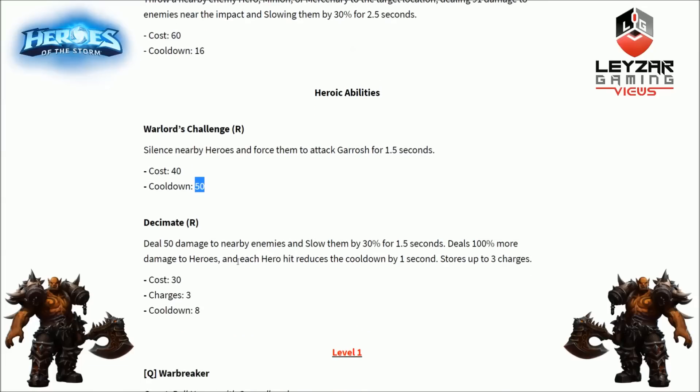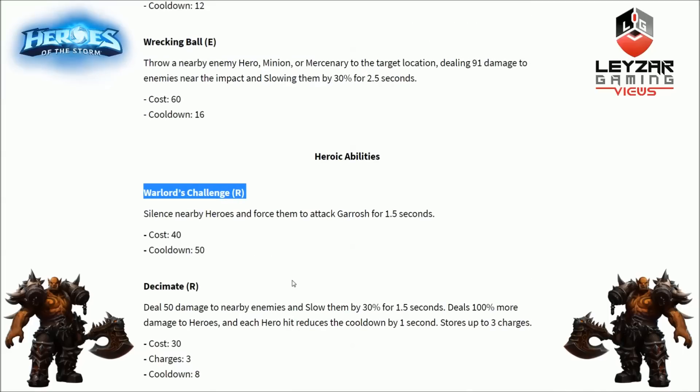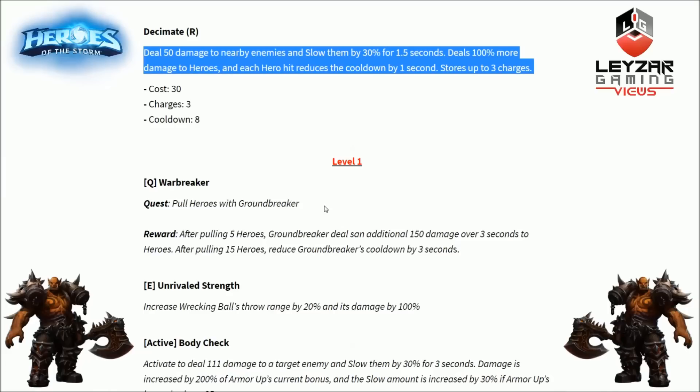Second heroic ability is Decimate. It deals damage to nearby enemies and slows them by 30% for 1.5 seconds, deals 100% more damage to heroes, and each hero hit reduces the cooldown by 1 second. It stores up to three charges and the cooldown is only 8 seconds, so you can treat this like a basic ability — very spammable. This is the more offensive option if you want more damage. Warlord's Challenge is probably the competitive pick, and Decimate is the damage option.